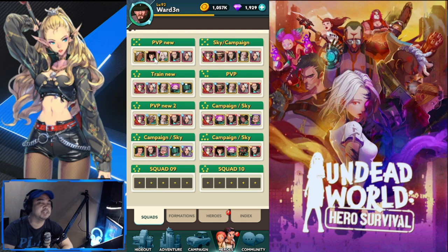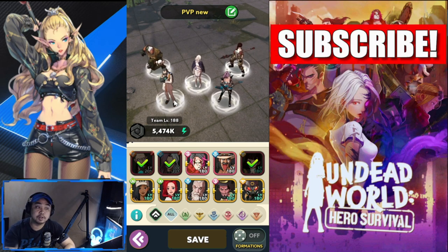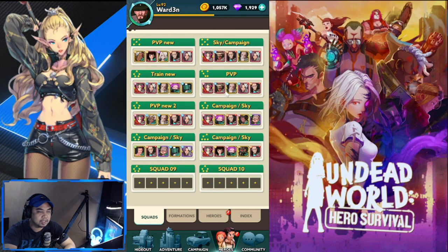I have two new PVP lineups. The first one I've tested and it's actually good. The purpose of this lineup is to have three heroes that resurrect. In your front you have Tanya, Gabriel, and Helen. At the back you have Lita for buffs and Astra for your resurrection as a zombie.